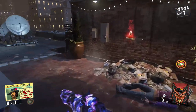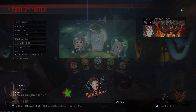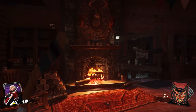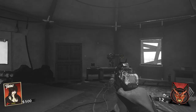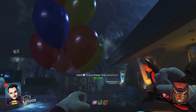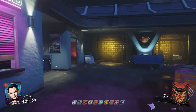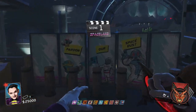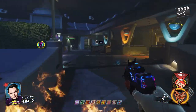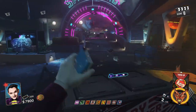Another amazing change is the character selection. After beating a map's respective easter egg, players are granted the ability to enter a code on the menu using the D-pad to play as a map-specific celebrity character. Options include David Hasselhoff on Spaceland, Kevin Smith on Rave in the Redwoods, Pam Greer on Shaolin Shuffle, Elvira on Attack of the Radioactive Thing, and the game's antagonist Willard Wyler as the final reward in Director's Cup mode. Each of these characters are given specific quotes, audio cues, animations, and interactions — for example, playing as Willard Wyler on Spaceland grants players an all-new announcer, melee weapon, and unique outro cutscene.